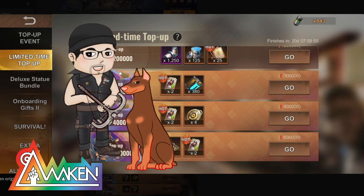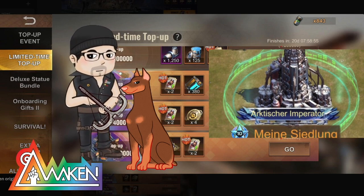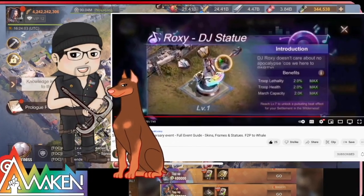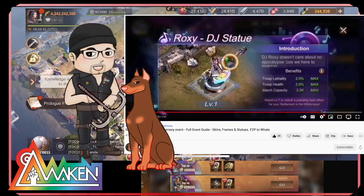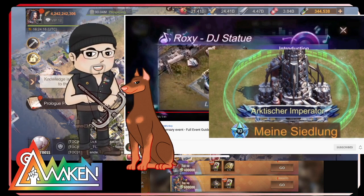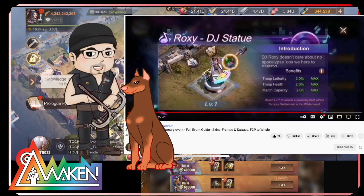Let's talk about another top-up. Once you top up at 600,000 — which is about $1,200 — you'll get another permanent HQ and all these Roxy statue cards. The Roxy statue gives you stats for troops entirely: troop health of 2% each, as well as mass capacity by 2,000. For the price of $1,200, you'll have a chance to max them out.